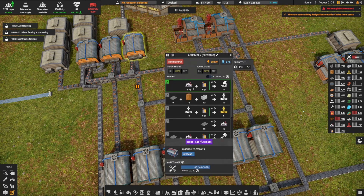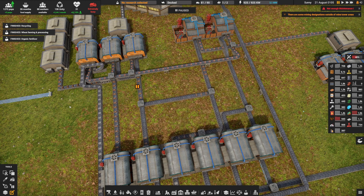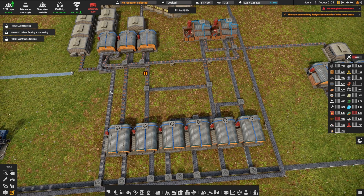It's used in maintenance depots, to make lab equipment, to make vehicle parts, and also sometimes you need some storage — that's why before I had this complex setup, but that doesn't really work well.